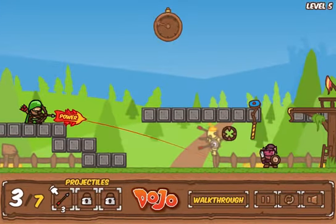Flaming arrows! You can click on the HUD to change your arrow, or use the 1, 2, and 3 keys.